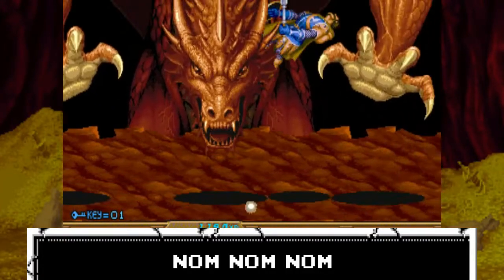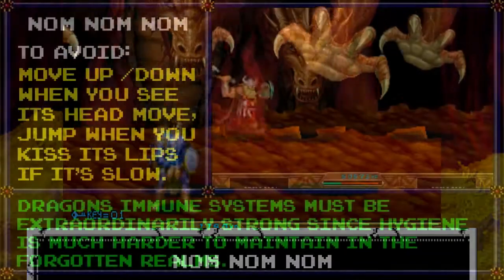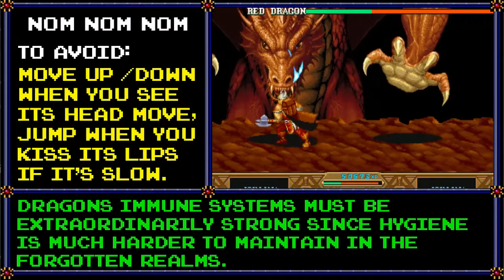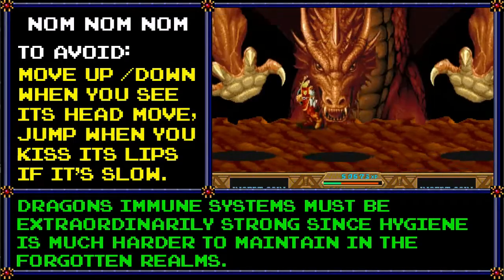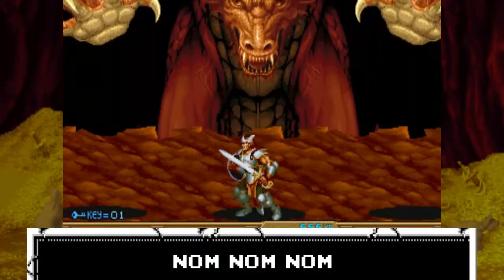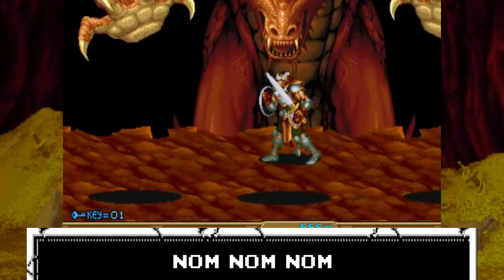Last but definitely not least: the Bite. Whenever the dragon moves its head without shifting the rest of its body, it's getting ready to take a nice bite out of you. This is easily his most dangerous attack, because it combos into anything else the dragon can do — if he gets hungry after any other attack. Worse, the chomps can be straight-up unavoidable if you're playing alone. He'll randomly lunge at you faster to catch you off guard. You need to start moving up or down immediately the second you see that head move, in case it ends up being the fast bite.